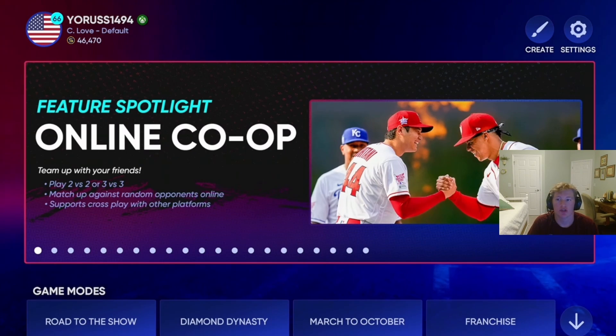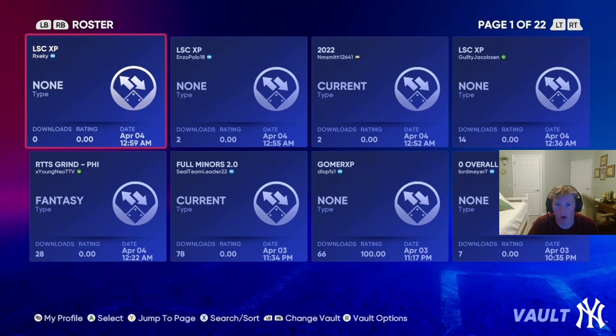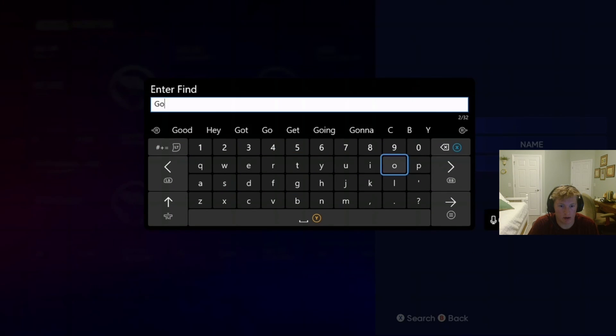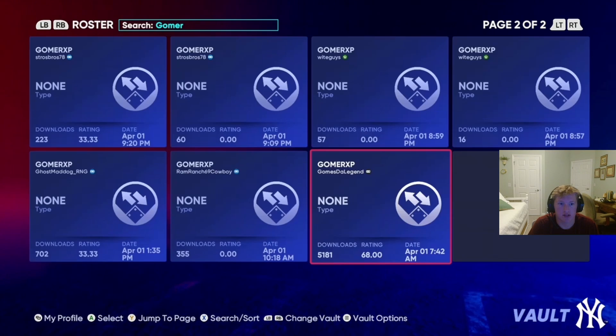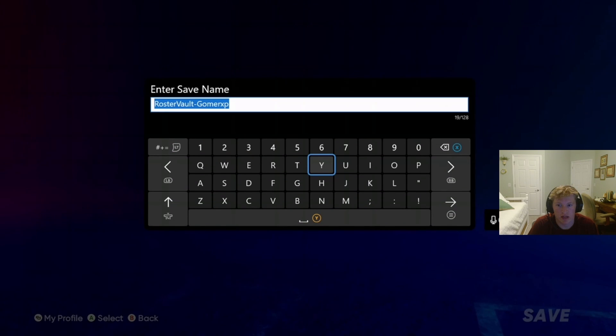What you're gonna do is go over to Create, then go to Vaults, then go over to Roster, go to Search, and type in 'gomer.' Shout out to gom's - a legend for this roster, he's coming up clutch with this. I'll show you guys why this method is gonna be so good. You're gonna download the roster and save it.